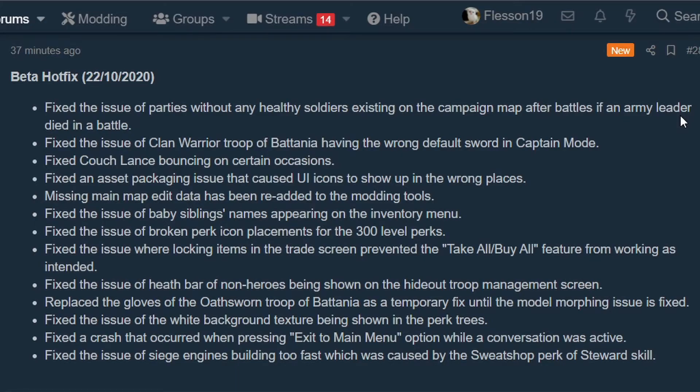Fixed the crash that occurred when pressing exit to main menu while a conversation was active — I've never had that happen either. Fixed the issue of siege engines building too fast, caused by the Sweatshop perk of the steward skill. I didn't have that perk, but I had heard about it — some people were building siege engines really, really quickly.